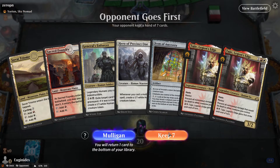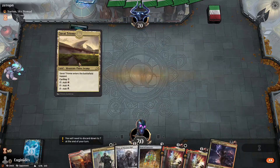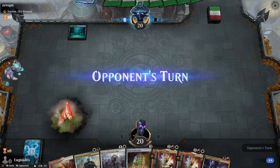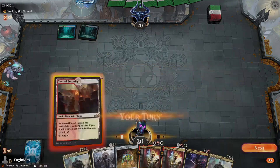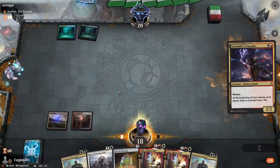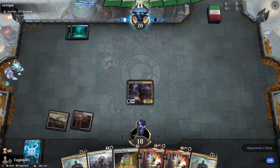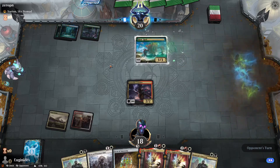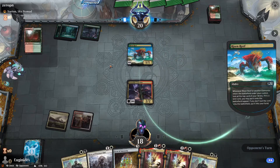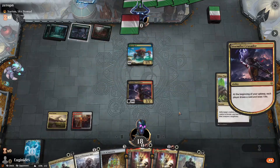Another Yorion deck — what are the chances, man? Who could have seen this coming? It's probably Team Elementals again. And I'm on the draw again — I think that's six games in a row. Let's see what he's got. Play a cool deck, do a Yarok deck. If you play Swamp... and he ramped. That's scary for us.